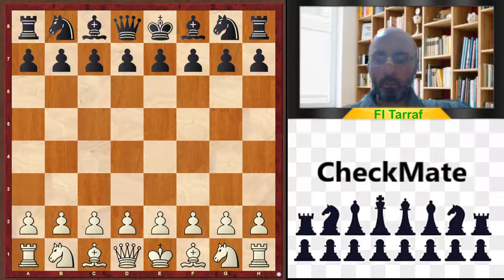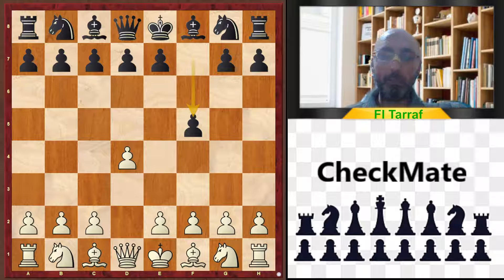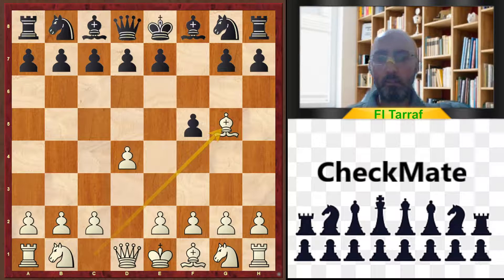Welcome to a new video and a new trap in the series 'Learn and Improve' for the topic of opening traps and tricks. The game today started with d4, f5 — the Dutch Defense — and Bishop g5, already setting a trap for black if you don't know this very common trap.